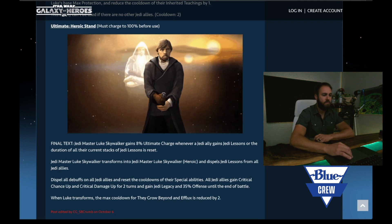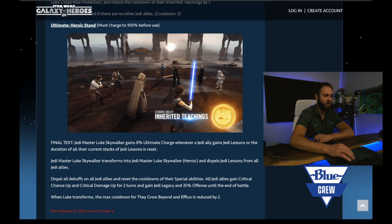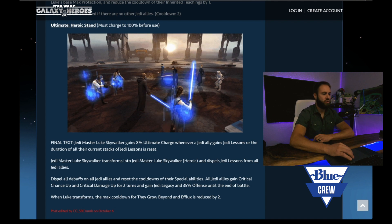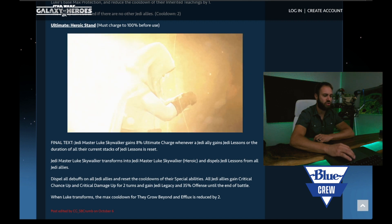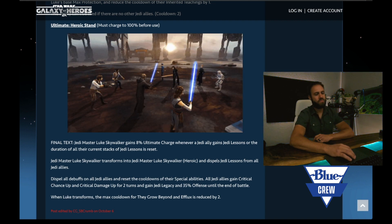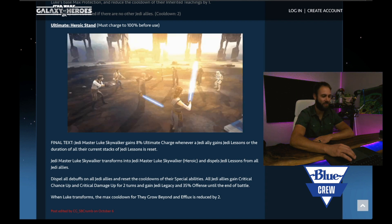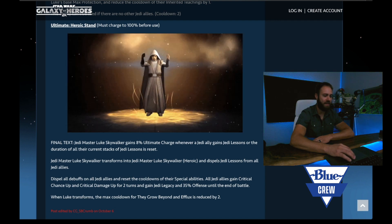His ultimate ability must charge to 100% before you can use it. Final text: Jedi Master Luke Skywalker gains 8% ultimate charge whenever a Jedi ally gains Jedi lessons or the duration of all their current stacks of Jedi lessons is reset. Jedi Master Luke Skywalker transforms and dispels Jedi lessons from all Jedi allies. Dispel all debuffs on all Jedi allies and reset the cooldowns of their special abilities. All Jedi allies gain crit chance up and crit damage up for two turns and gain Jedi legacy and 35% offense until the end of battle. When Luke transforms, the max cooldown for They Grow Beyond and Efflux is reduced by two.